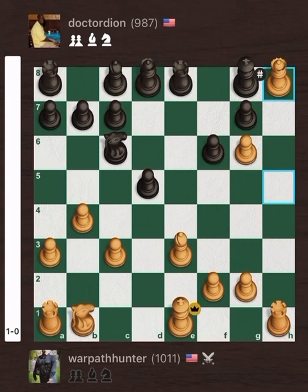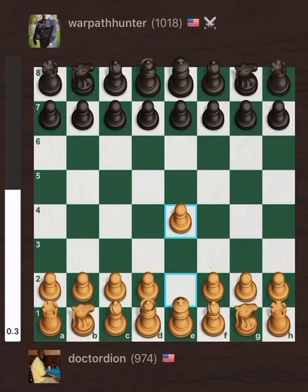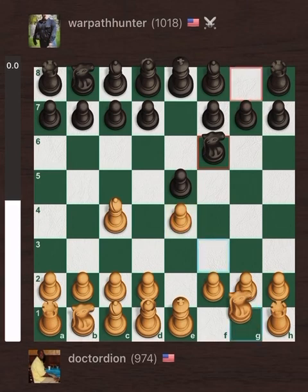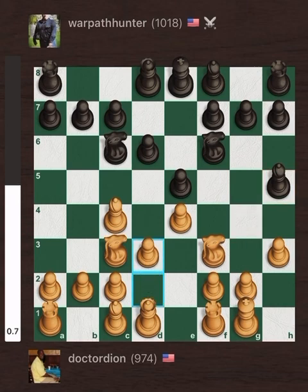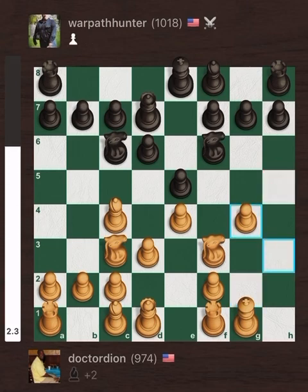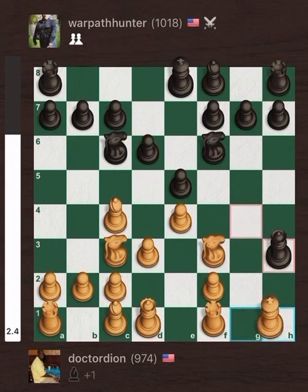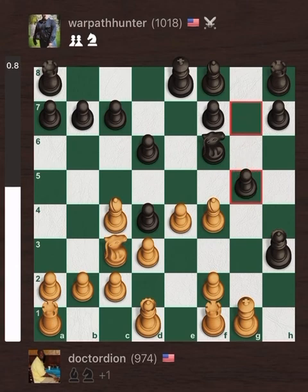The third and final game is a rematch — Dr. Dion with White this time versus Warpath Hunter with Black. Could Dion avenge his previous loss? Dion starts out with his beloved Bishop's opening. Warpath comes with the Berlin defense, attacking the unguarded E4 pawn with his Knight. The game got intense very quickly when on move 8 Dion pushed his G pawn to G4. Warpath actually sacks his bishop but is looking for counterplay with his Queen, playing Queen takes G4 check. Warpath brings the Knight in for help in checkmating Dr. Dion quickly — and that's what he eventually achieves, checkmating Dr. Dion in 21 moves.